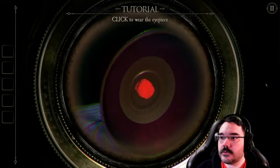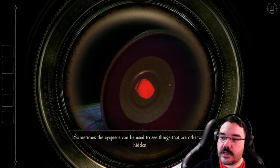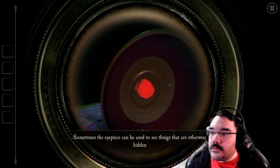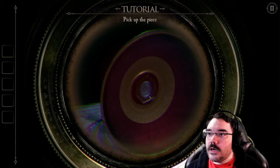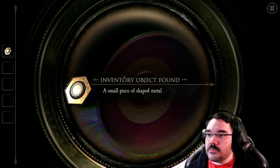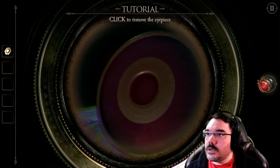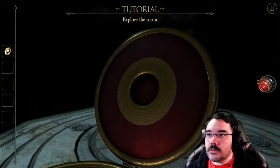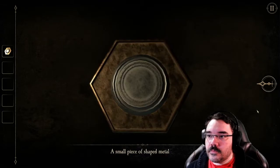Click to wear the eyepiece. There's a fingerprint here — sometimes the eyepiece can be used to see things that are otherwise hidden. Click on the fingerprint, pick up the piece. A small piece of shaped metal — I should try and find where this piece can be used. Click to remove the eyepiece. It's very shiny.